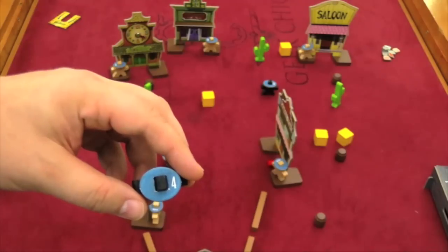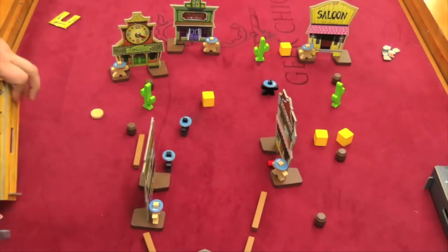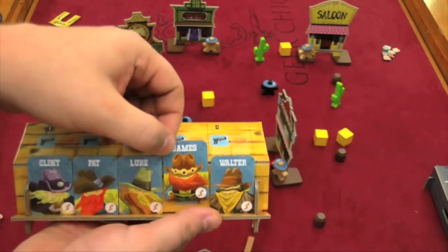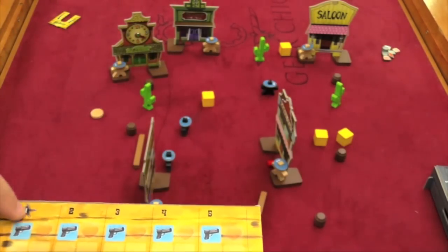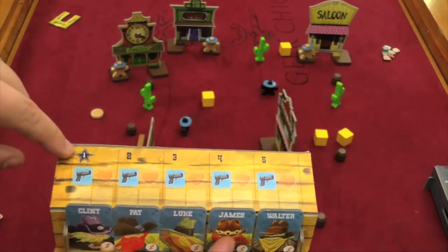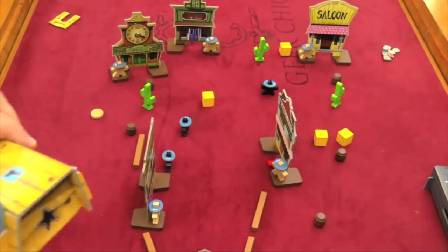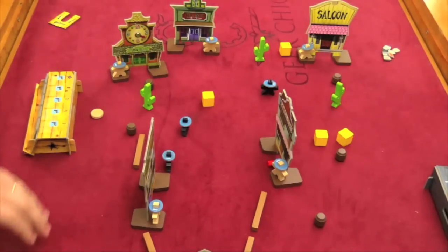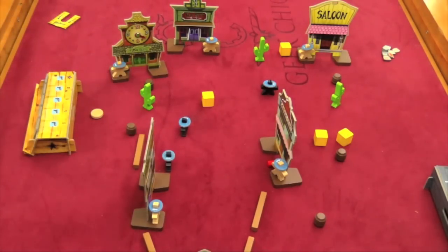Each cowboy has a hat to show what number they are, to help you keep track. Over on the side, players have a board with the name of their cowboy, a possible special ability if you're using that, what weapons they have, and it also keeps track of their life points. As people die, they go inside this box to remove them from the board. Players are going to be taking turns back and forth.